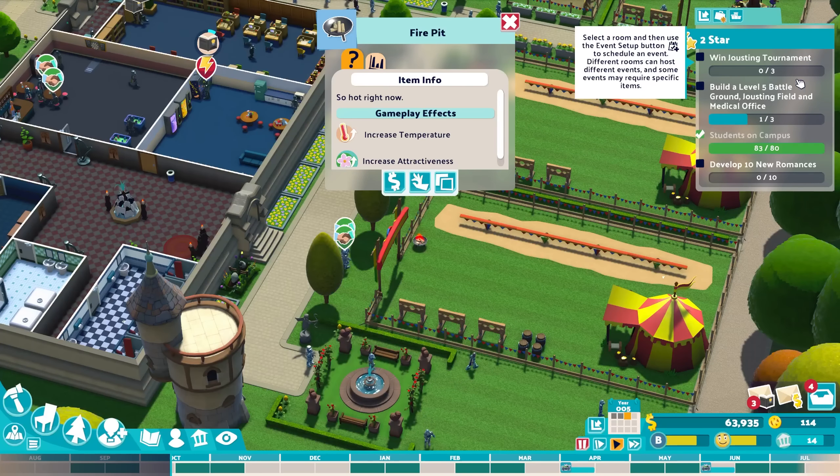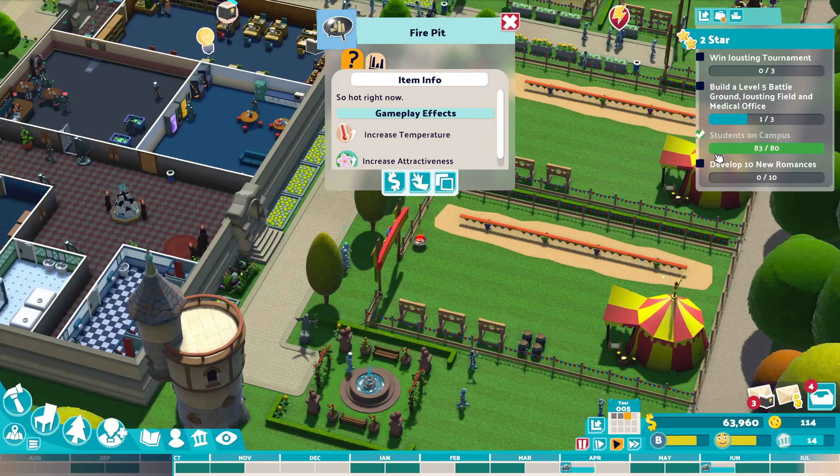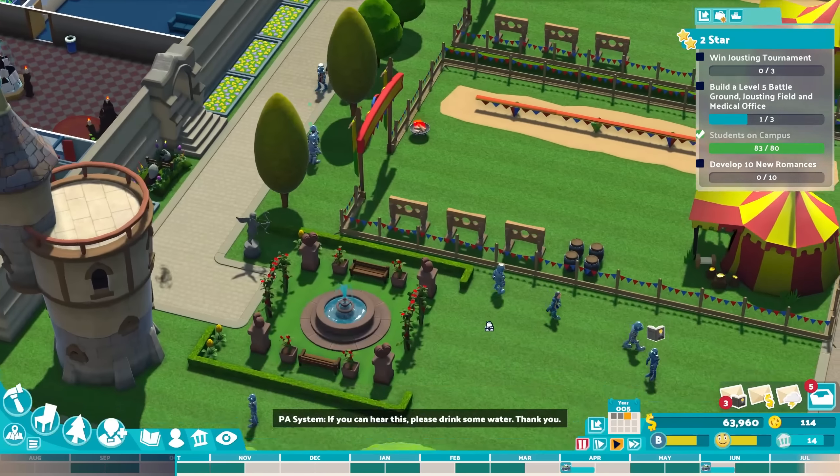And with that, we have the first star — perfect! Some new campuses have been unlocked and with the noble stat we now have sandbox mode available too. Of course, we continue onwards for the next star.